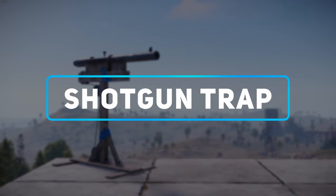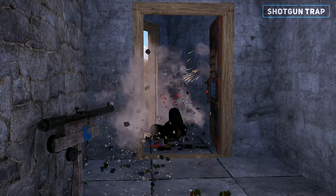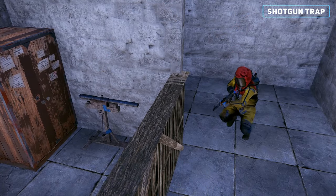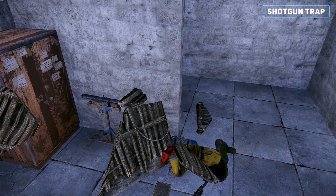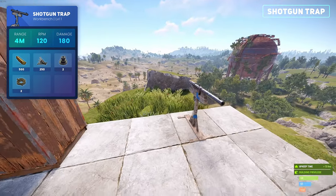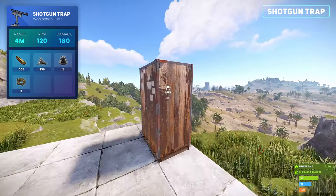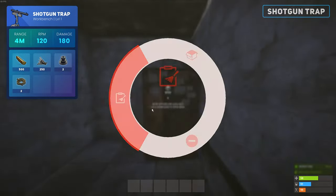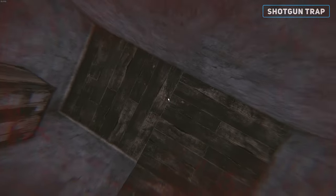Starting off we have the shotgun trap. The primary use cases include protecting your front door, guarding your compound walls, or killing your enemies after you make them fall for your trap base design. When loaded with handmade shells, the shotgun trap will automatically fire at anyone who stands in front of it and doesn't have building privileges. Therefore, be careful when clearing the building privileges as you may be killed by your own traps.